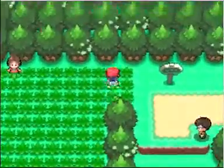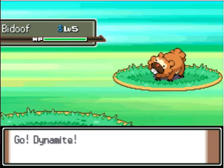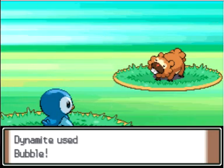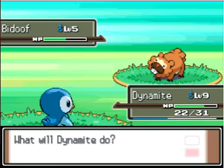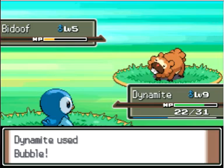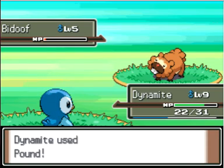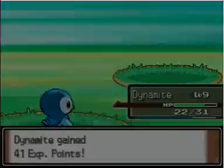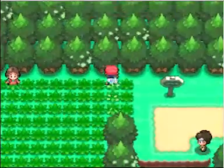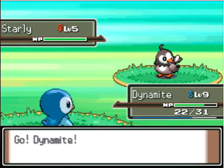I know that Starly and Pidgey both appear here. Here we go — there's an encounter! Alright, let's use Pound actually, because I don't want to knock this thing out and I'm afraid of what Bubble might do. We'll use another Pound, then use a Pokeball.